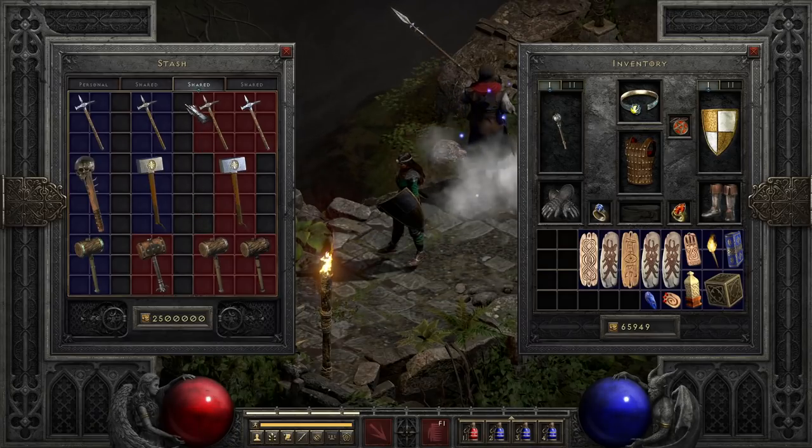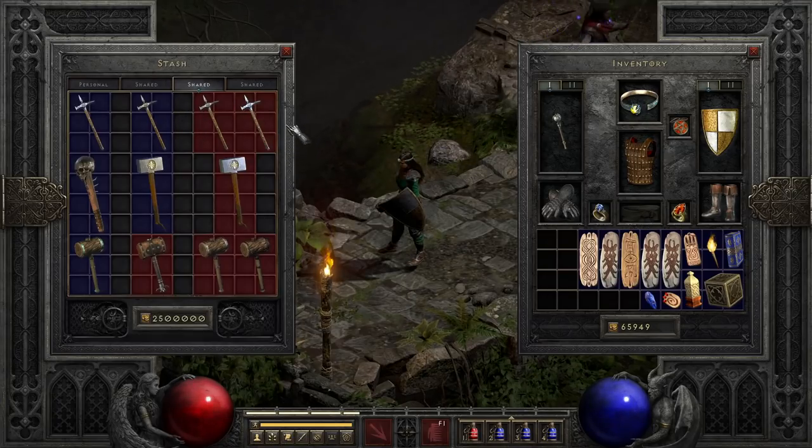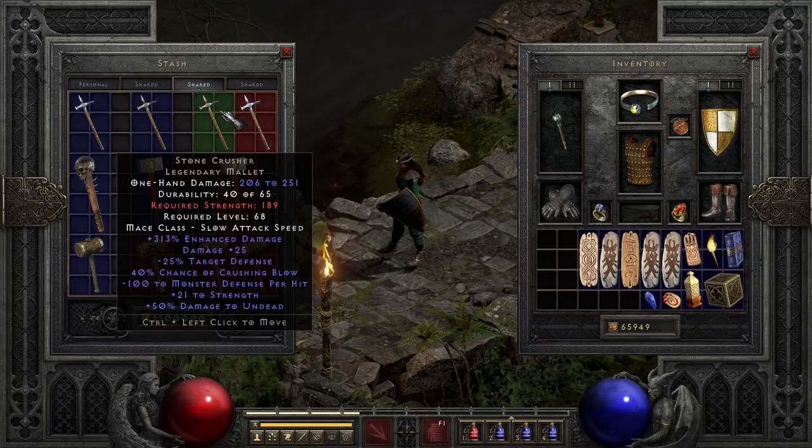As we move to Elites, you'll notice we have a lot more items in this column — that's because Hammers got a good number of double Elites. Starting with the Legendary Mallets, we have the more common Stone Crusher, which is one of the rare sources of the Damage Plus modifier, albeit one of the weaker ones. It also packs a reasonable amount of base damage combined with crushing blow and reduced enemy defense, not to mention added strength. It's an okay one-handed hammer, but only brings a bit to the table to compensate for its slower speed.